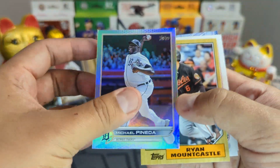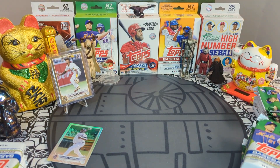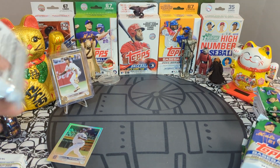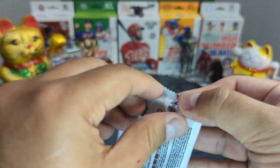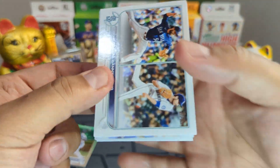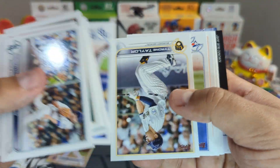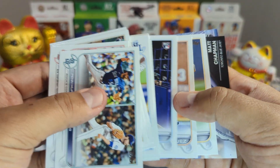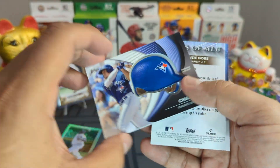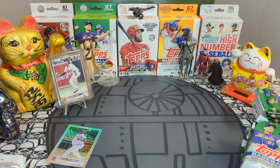I am smiling — update is back! I just pulled the same rainbow foil in one of my last videos. This is the fat pack — we are looking for an auto. It would be amazing to pull a Matt Chapman auto, but we are not pulling one today.